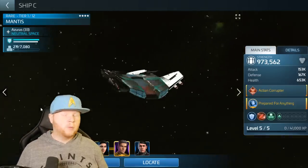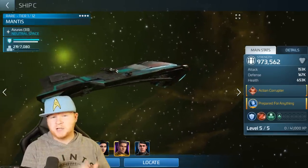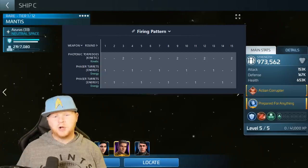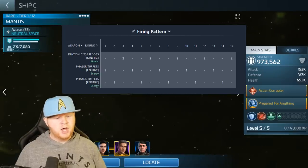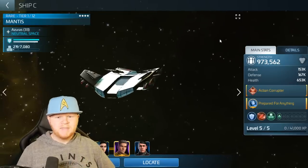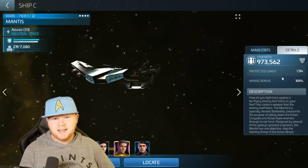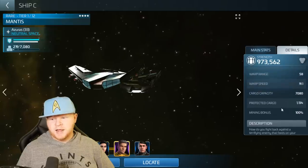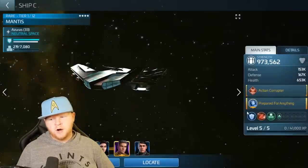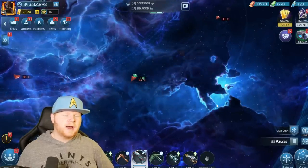I did say I would not buy the ship - that if Scopely gave it to me I'd make a video. So they gave me the ship and we're going to talk about the firing pattern, build cost, various ops locks, and everything involved. There's a few different crew variations, and the biggest problem at launch is that cargo cap is really low. I've got Strange New Worlds' La'An underneath for max cargo, and I even threw Stein on there just to increase the cargo size.